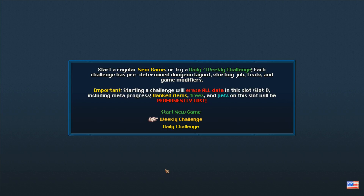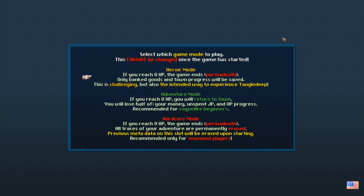When starting a new game, you have the chance to go with a new game, a weekly challenge, or a daily challenge. We're just going to do a standard new game. There is a Hardcore Mode, a Heroic Mode, and an Adventure Mode. Hardcore Mode will basically end all progress on your save completely — it erases all the metadata on a slot. I think I'm going to go for Heroic Mode here, just so it actually keeps that stuff.